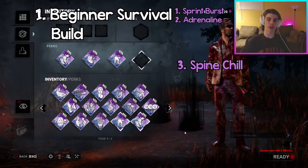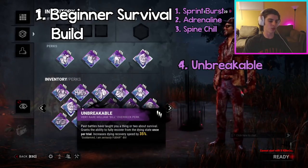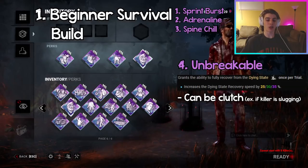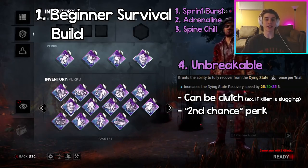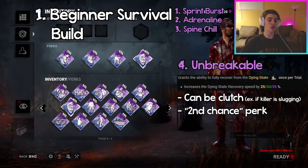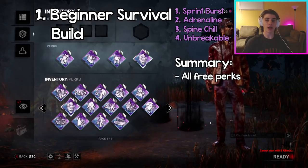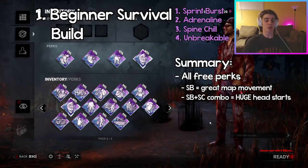Adrenaline can be really clutch if you're in the dying state when the exit gates get powered, or if you're in a chase while injured — you can heal and extend the chase even longer. The third perk is Spine Chill, which as explained before is really solid for staying out of the killer's way or getting a huge head start in chases. The last perk is Unbreakable, which lets you recover from the dying state once per trial with a 35 percent increased recovery speed at tier 3 — very clutch if the killer is slugging and multiple people are down.